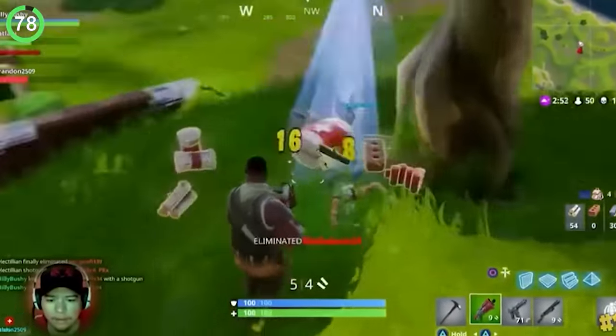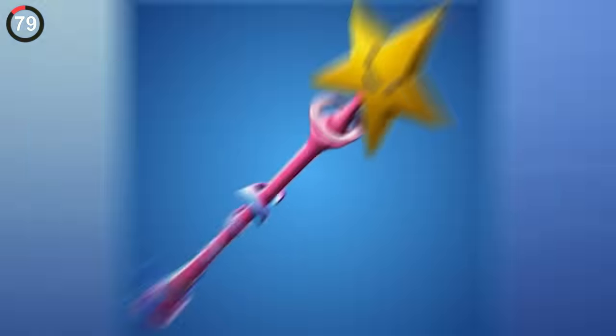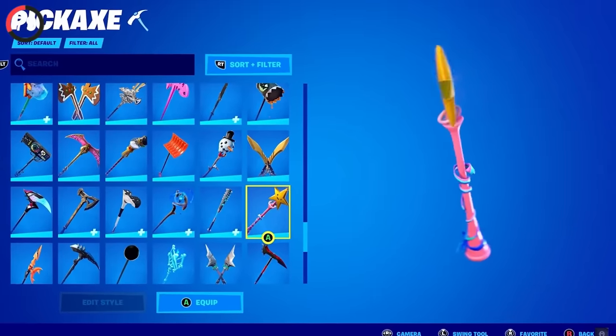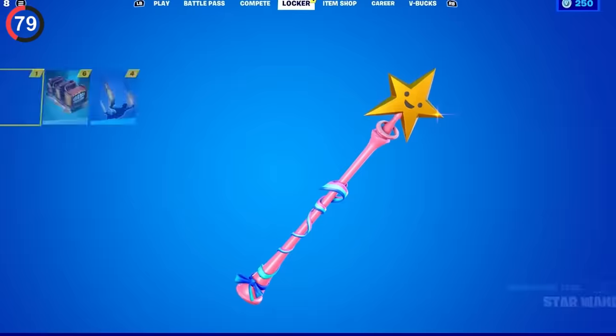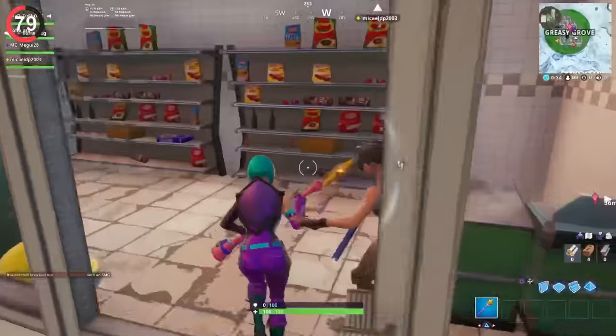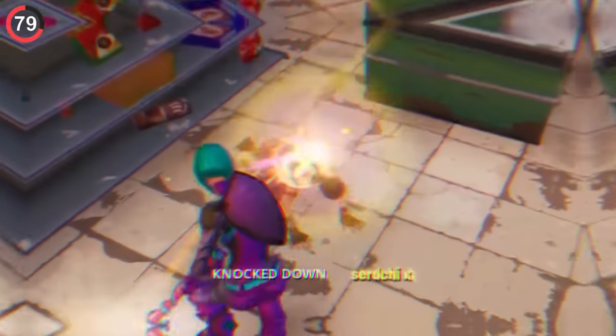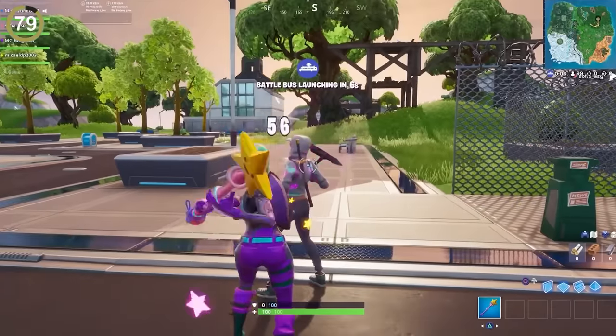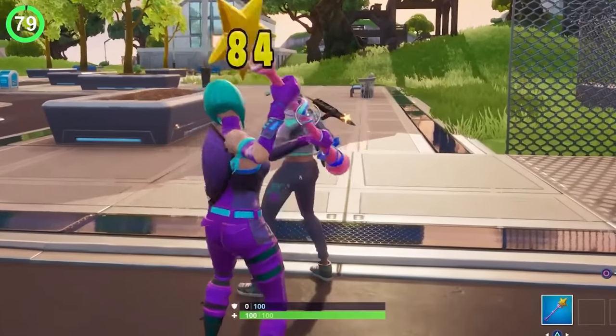Arguing over a rare item was way more deadly back then. The Star Wand Pickaxe had a more sinister purpose in 2019 where people realized how destructive it was. The Star Wand, for no reason, was able to deal 56 damage. You could knock someone in only a few hits, or if you got lucky enough to headshot them, it could take players out in seconds.